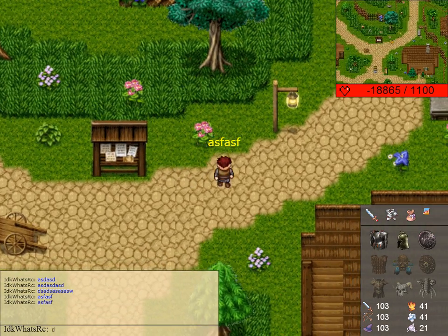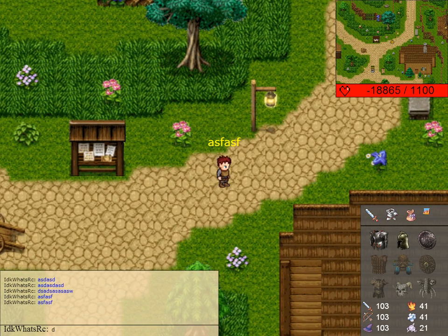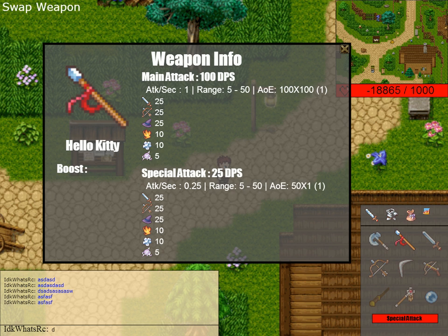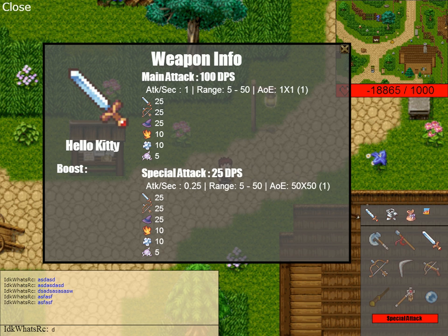One of them is the chat option, so I can write things in the chat and it will be displayed to all the players around me, kind of like RuneScape. I've also added information about the weapons, for example the spear and the bow, that will show a parabola, and things like that.